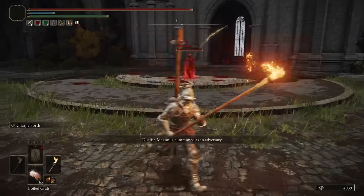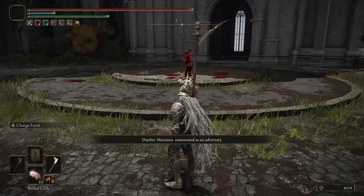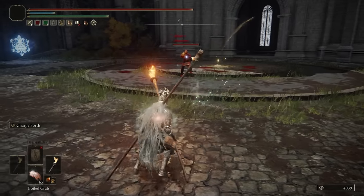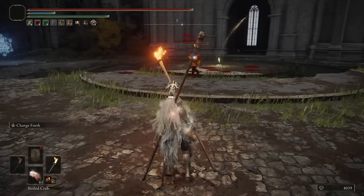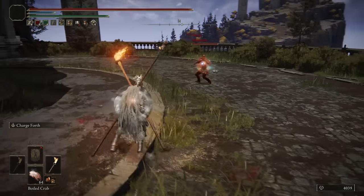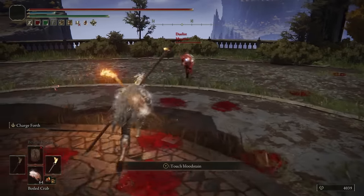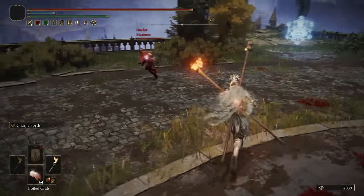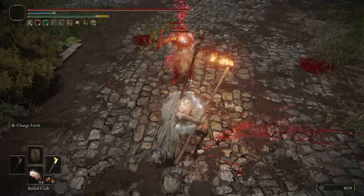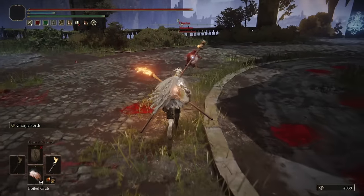Up next we have Maximus. Hello, Maximus — like the outfit, looking like a real soldier. We got our buff going. We'll use the crab for physical defense. What is the flask you're using? Kind of looks like the poison one. Fake wizardry! The trade of running attacks — my R1 versus your R1. Two R1s did 571 damage; that's not bad.